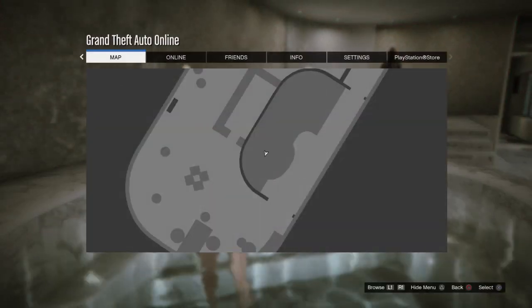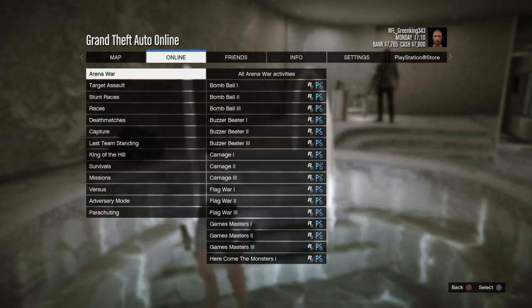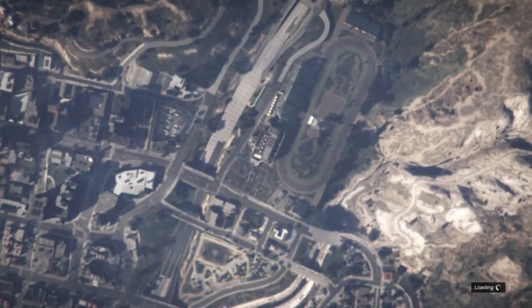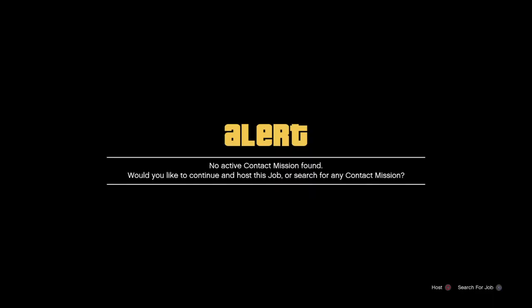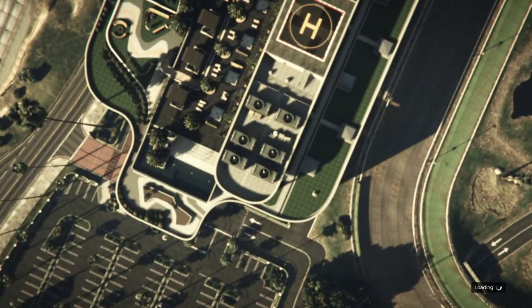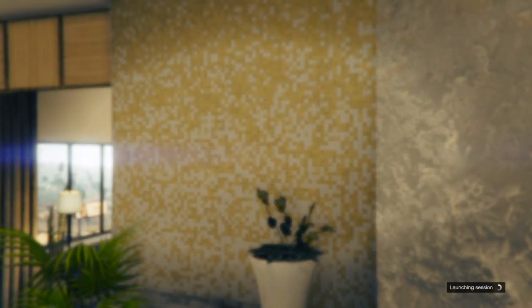Now what you want to do is go to Pause, then Online, then Jobs, then Play, then Rockstar Created, then Missions. Then you want to start a Titan of a Job — you want to start that mission up. You can start it by yourself, it doesn't matter. The settings don't matter. You want to start it up.